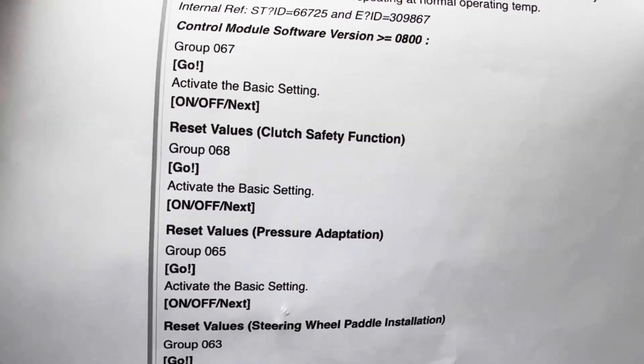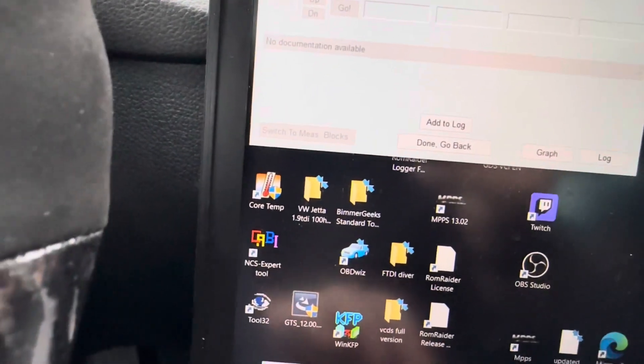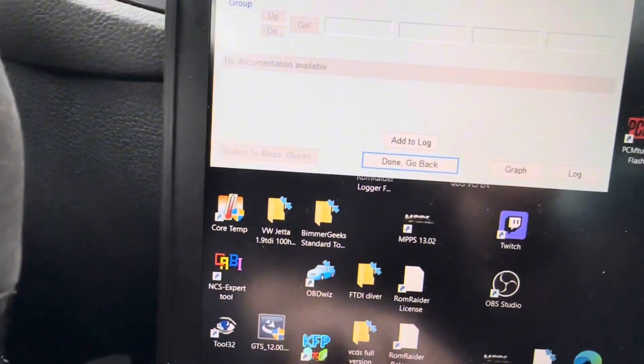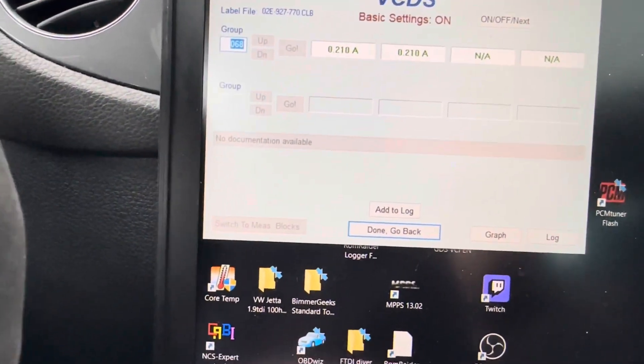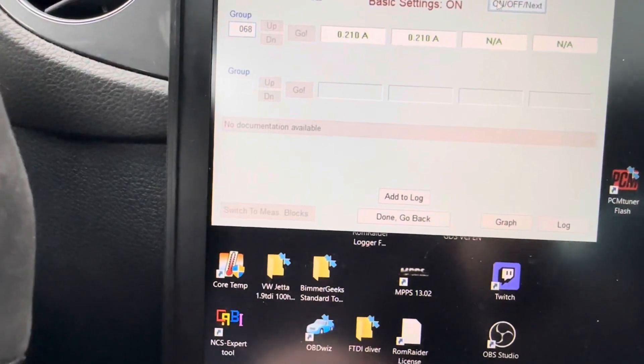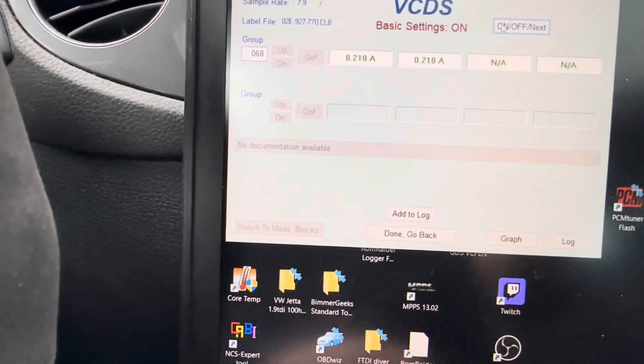Next one is group 68 — this is the clutch safety function. Again, type in 68 and go — it just resets it. Hit go, enter, that pulls it up. Hit on/off next. That one doesn't change often, but it's good to run it.